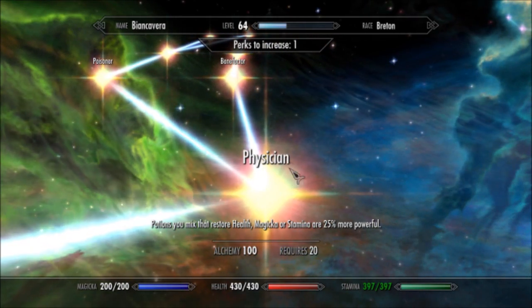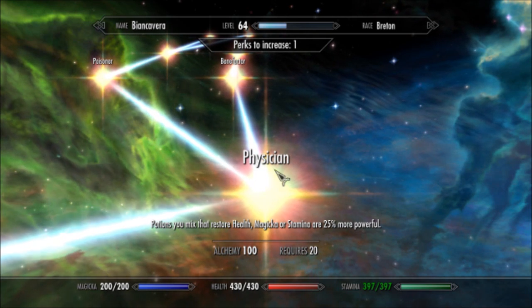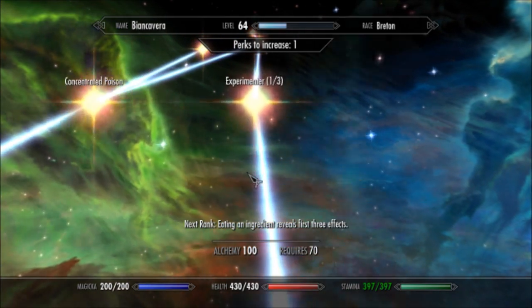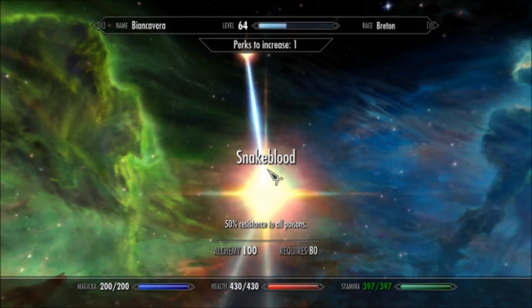Physician — potions you mix that restore the three stats are 25% more powerful. I would definitely recommend picking up these, not only for your long-term use, but as you level, because it will make your leveling so much faster.